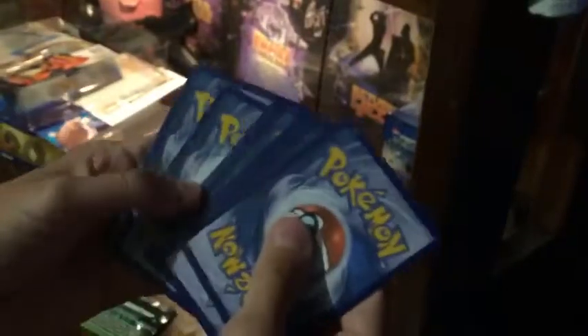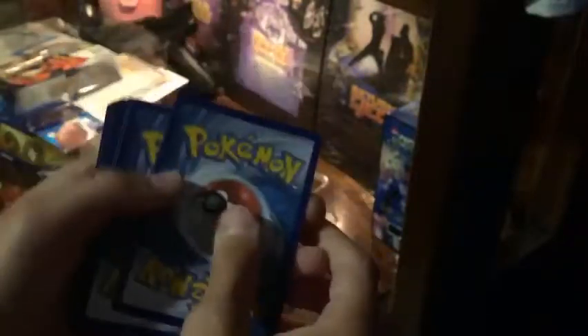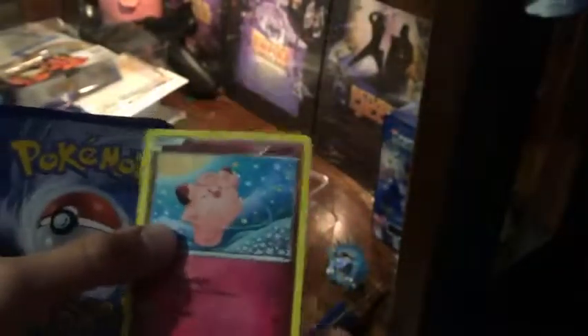Let's just open this bad puppy up. Oh, here we go. So it's three from the back and the front. First card — a Geodude. That's pretty good, I like Geodude. Clefairy. Shellder. Olympia. I wonder what the heck that is. Swablu.